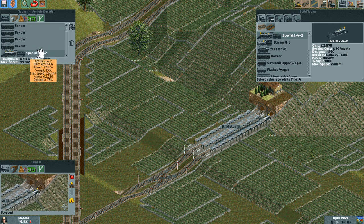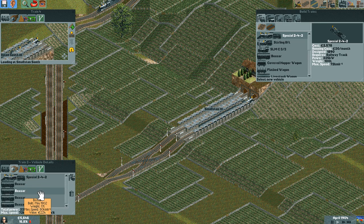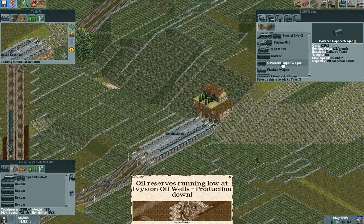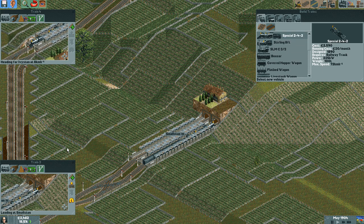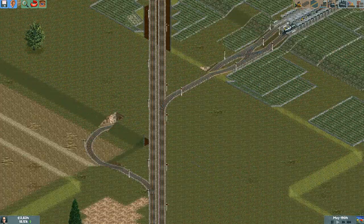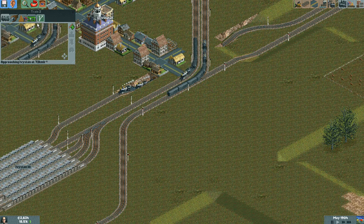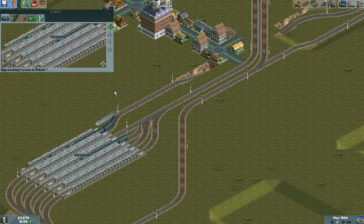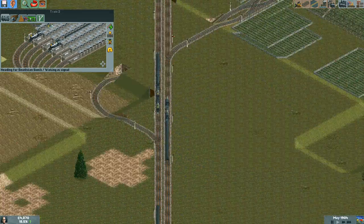Stop — there we go — before he loads, because every time you add something it empties out all the cars for some reason. Hopefully they'll be faster now. Well, of course they won't be faster because the max speed is still 72, but they have more power so they should reach max speed, go faster up hills, and accelerate faster of course.